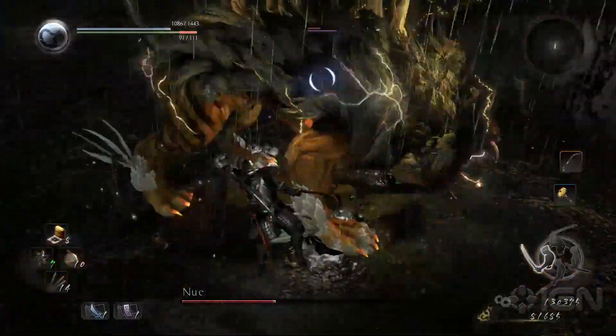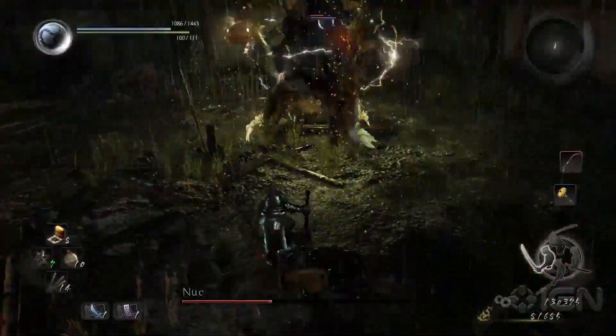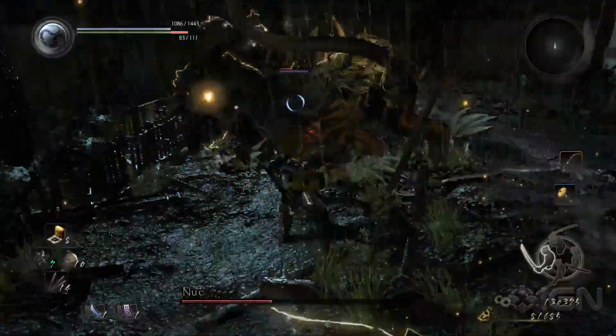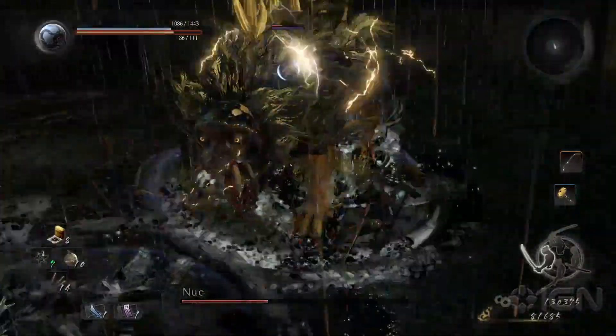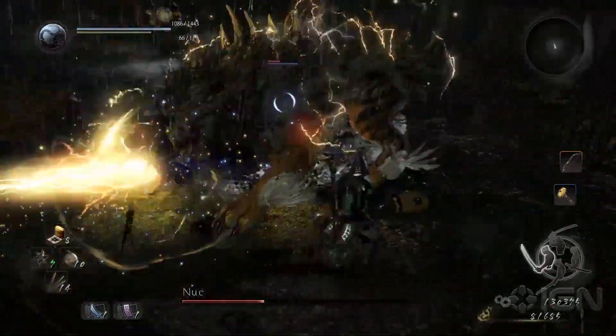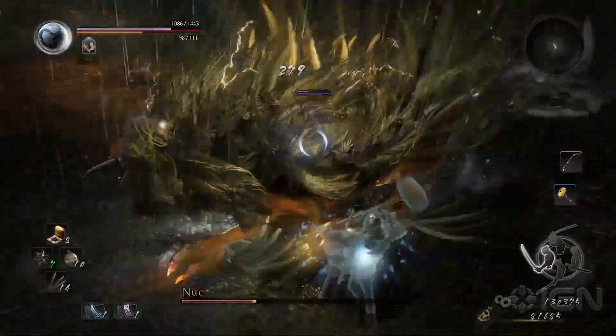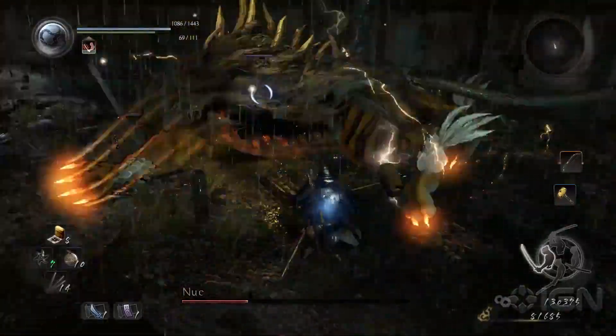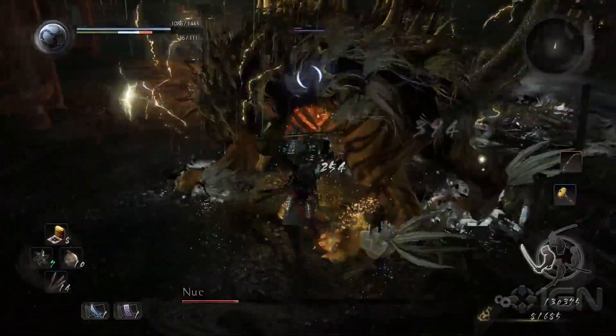Keeping that in mind, your best method of attacking Nue should come from the sides. Up front, you run the risk of the lightning ball, as well as swipes from his claws, and even a lightning beam that Nue can shoot from his mouth in an arc. From behind, his snake tail can unleash poison. But around the sides, he has nothing to offer other than a slow spin attack that doesn't deal much damage or have much range, which you can just dash backwards to avoid.